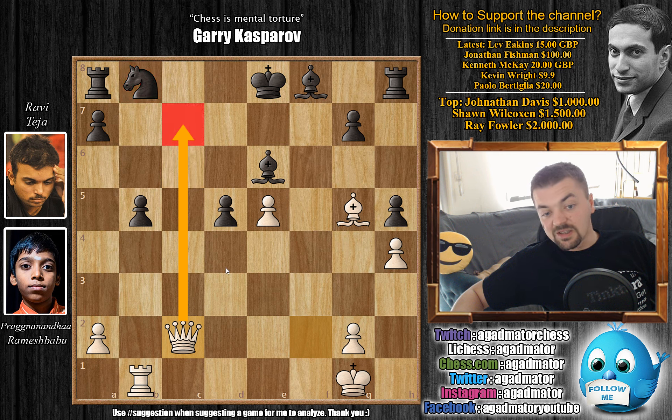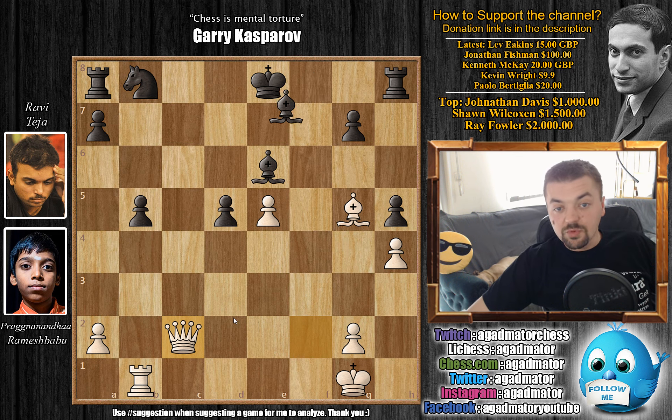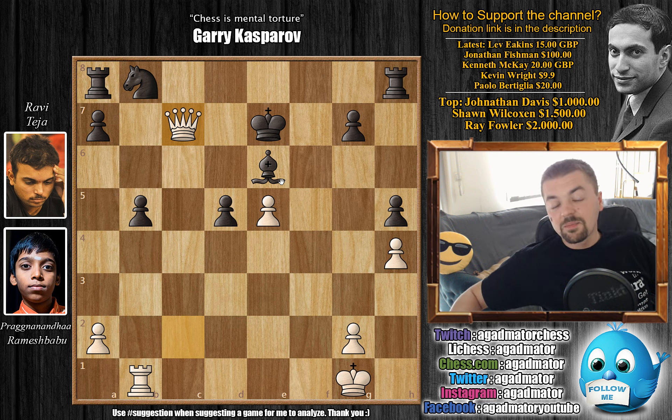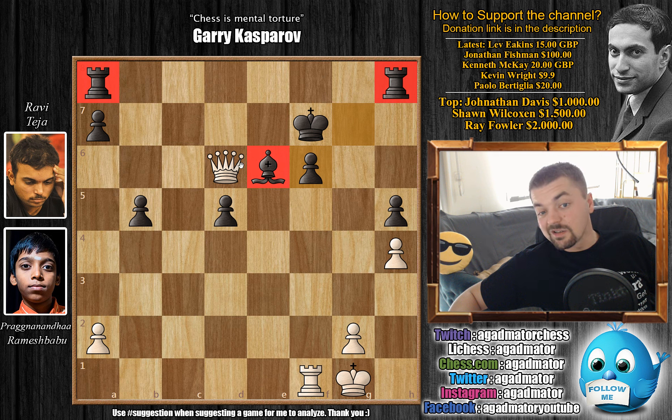Queen to c7 is coming with some nasty ideas, and also queen to g6 is a possibility — if black isn't careful, queen to g6 is checkmate in 1. After queen to c2, bishop to e7 is played, freeing the f8 square for the king and trying to develop. But now comes bishop captures, king captures, and queen to c7 check. Perhaps black's last good attempt was knight to d7 to defend after queen d6 check, king to f7, rook to f1 check, knight to f6 — that would still allow black to hold somewhat. But most likely white would win.